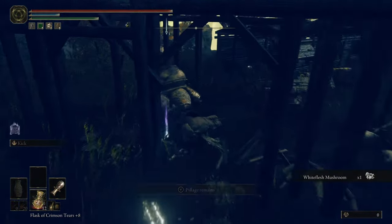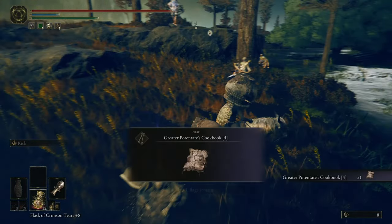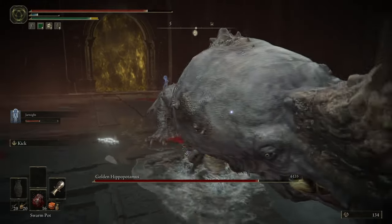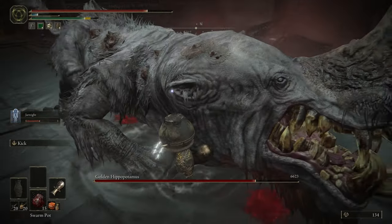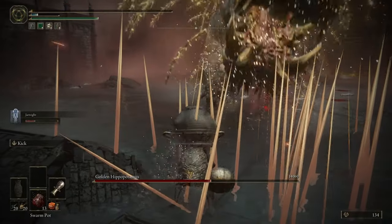At this point I only had one new cracked pot so I needed to gather up some more along with even more cookbooks and a bunch more fragments. I didn't want to get too far ahead in blessing level, so after getting to blessing level 10 I went and fought the Golden Hippo.